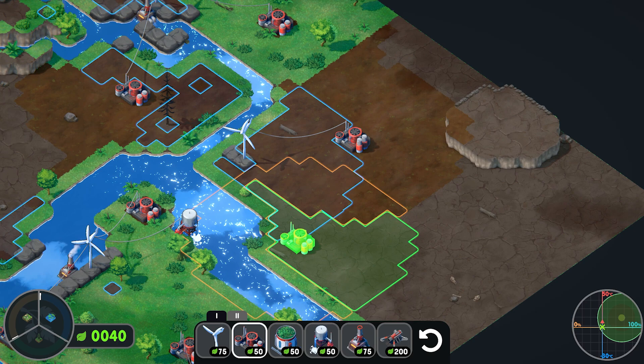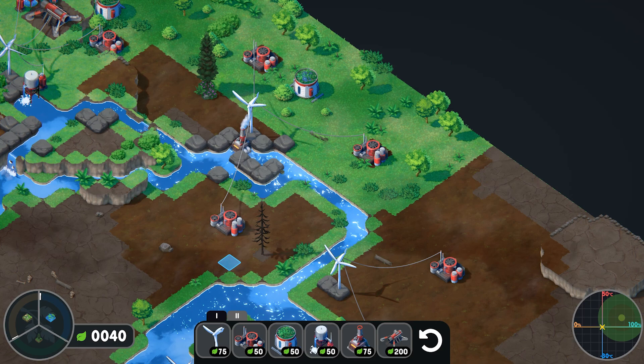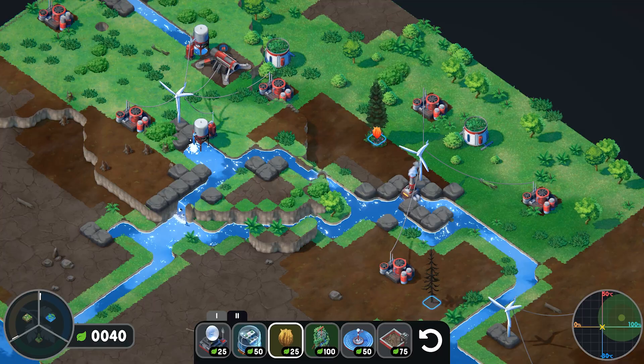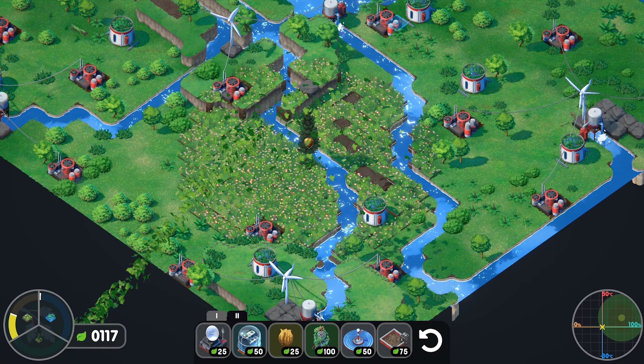We're going to spread out some more — we have a seed and a beehive option. If you plant a beehive on a tree it'll turn everything around it into a meadow. Let's find a good tree — yeah down here, that's good. Boom — look at that meadow all around there, perfect!